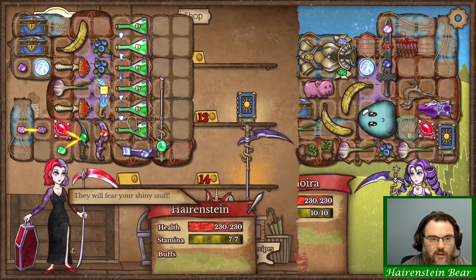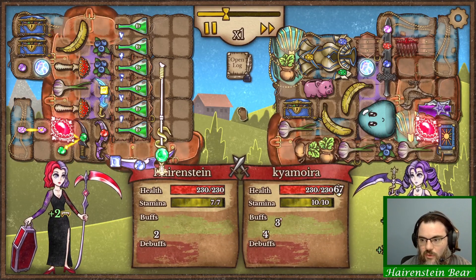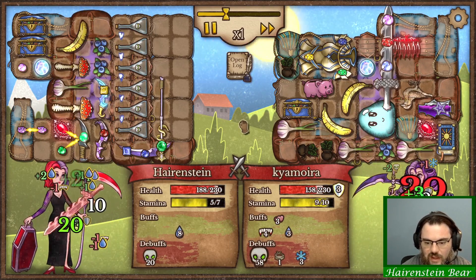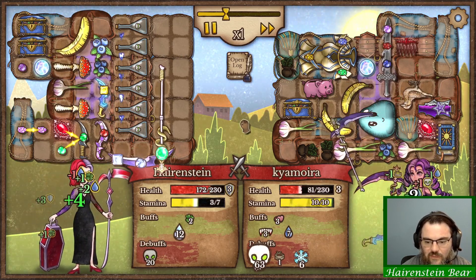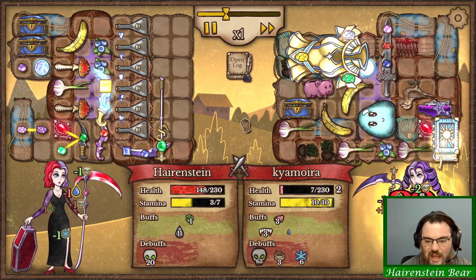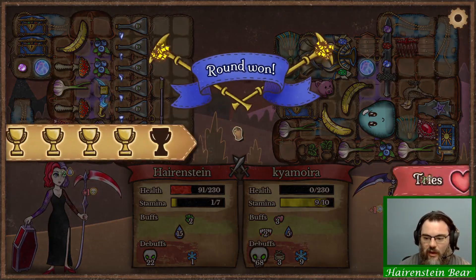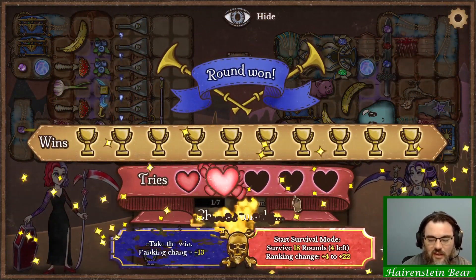Fingers crossed we win this one, we really need to. I feel like we got a huge amount of poison we're applying. 55 that time, 58, 60, 65. Book of light — no! Highest I saw us get there was 70. Let's go into survival and see if we can't get that number a little bit higher.